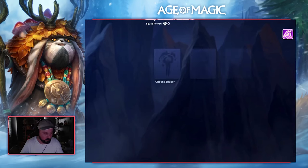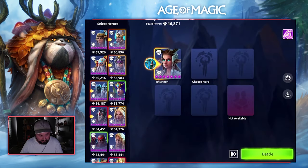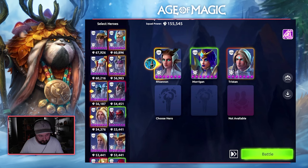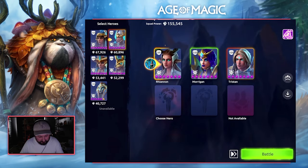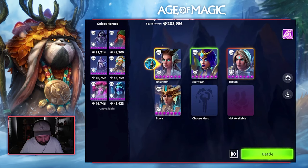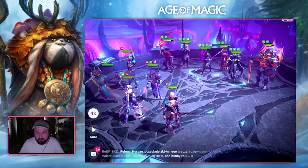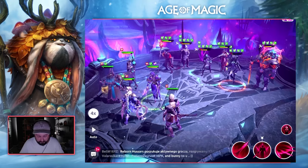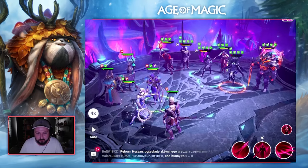Moving on to mission number three, it is one wave, we're going for two points, and again this is an RNG mission. We're going for a Rhiannon leader, then Morrigan, then Turistan, then Scara, and we also want Druids. We're hoping for a Morrigan support attack. We're going to use Scara's AoE, and that's what we're looking for — the support attack from the Morrigan. You're meant to use Scara's AoE and then look for the support attack from the Morrigan, so we'll come back when we get the kill.